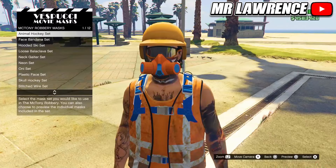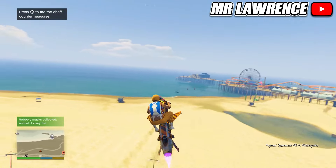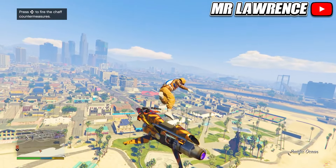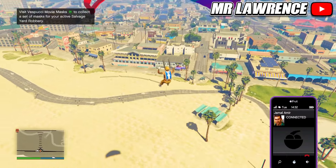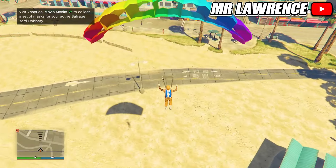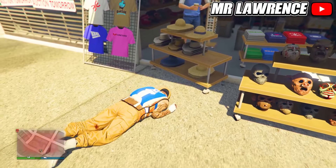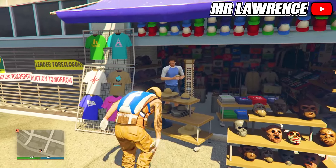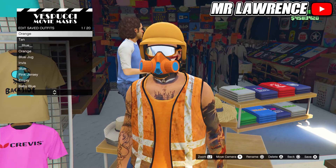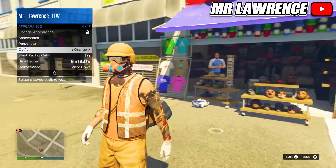Back out and open your interaction menu. Go to appearance, parachute and equip it. Now make your way over to the mask store. If the mask store is green for you, first go into it and select any mask. This is for the robbery. Then fly up in the air, jump off or out your vehicle and pull your parachute, then parachute into the mask store and start spamming right on the d-pad.